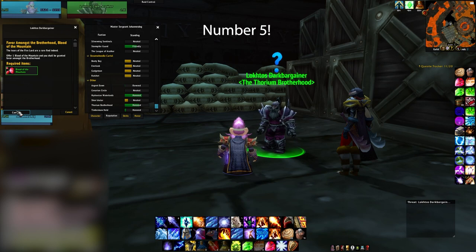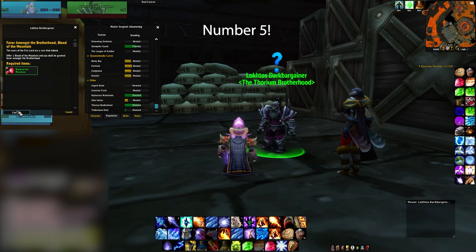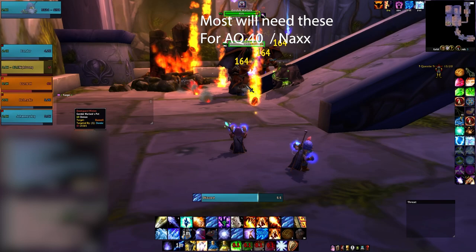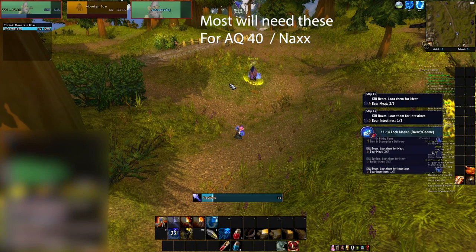Number 5 in the top 5 gold investments for Classic Era: Elemental Earth. Everyone will need Nature Pots for both AQ40 and Naxx raiding, and most are still doing Blackwing Lair and Molten Core for now while they are getting geared. You can also make Elemental Sharpening Stones with these, and all warriors use these outside of the main tanks. When more start raiding, these will get used a lot and spike in price.